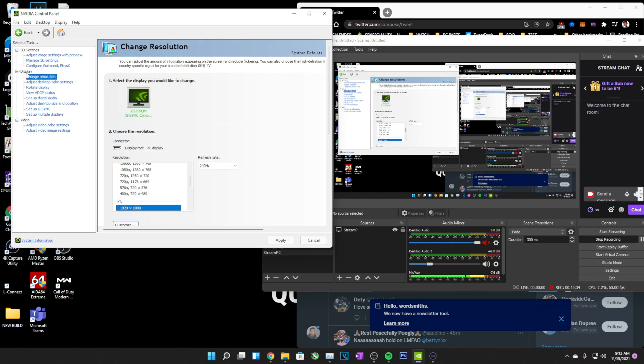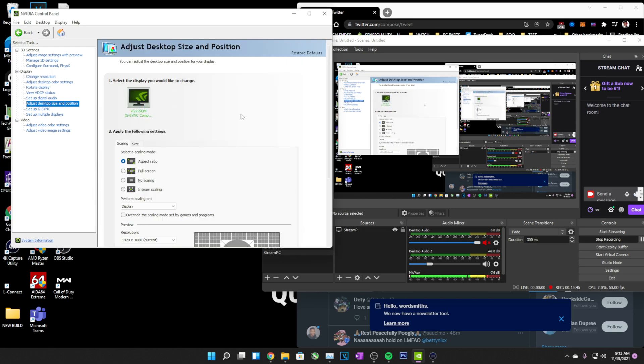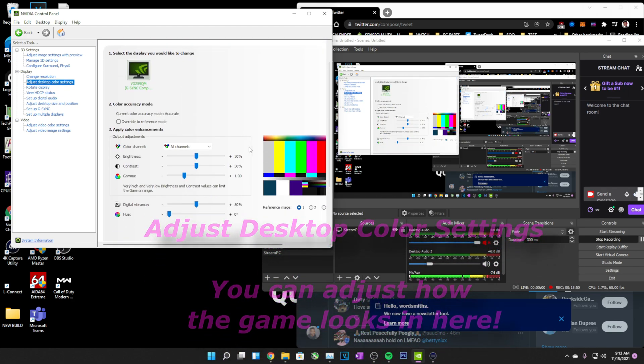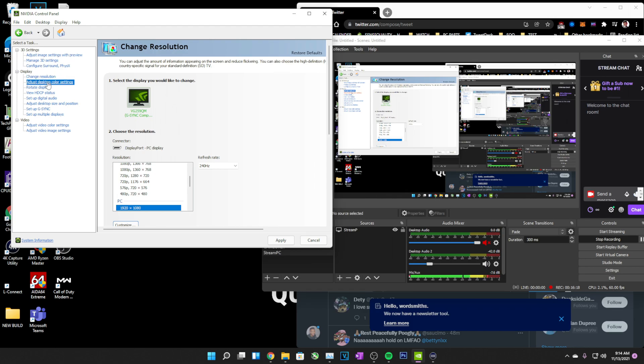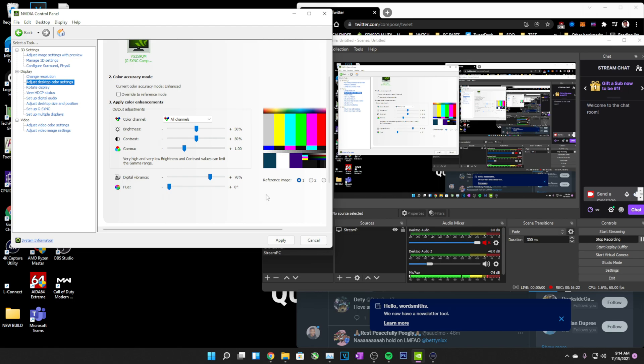Make sure your Change Resolution setting is at the correct refresh rate for your monitor. You can also adjust color settings under 'Adjust Desktop Color Settings': set Digital Vibrance to 75, brightness to 55, and contrast to 55. Mess around with these until you find the right settings for your monitor. Starting with Digital Vibrance at 75 will make a noticeable difference in-game color.